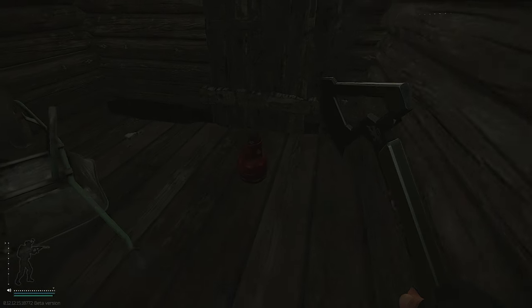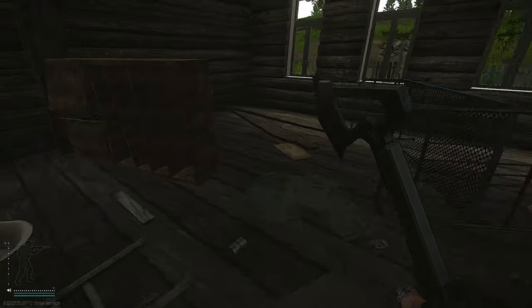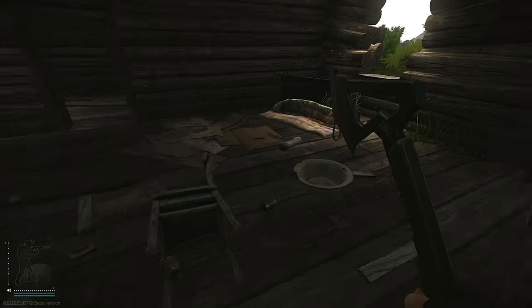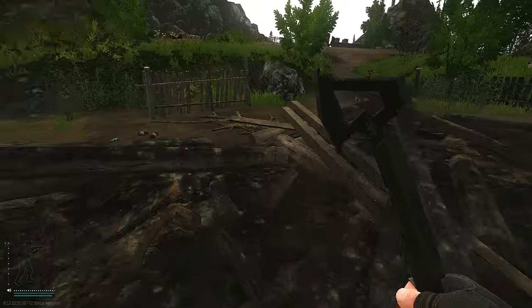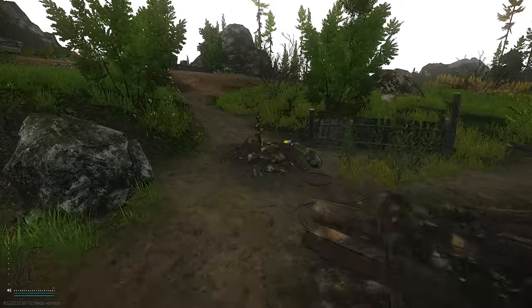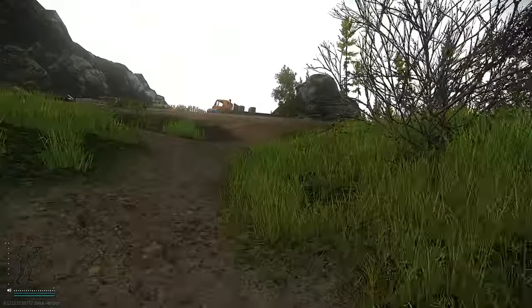Here you usually find fuel, sometimes computer parts and such. Walk through here — sometimes you'll find more food behind this, sometimes you won't. After checking that, take a quick look through here.